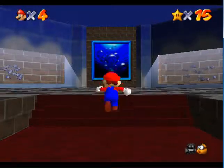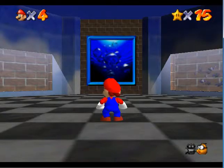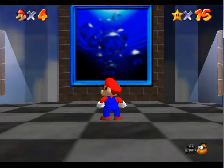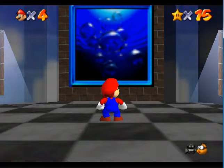One thing I want to point out before we go into the level: since I'm playing the Japanese version, you may have noticed that the entrance to Jolly Roger Bay — the picture — is different. It's a picture of bubbles. In the American version, and I think also the PAL version, this picture is of a sunken ship. But in the Japanese version, it's a picture of bubbles. I just wanted to point that out.